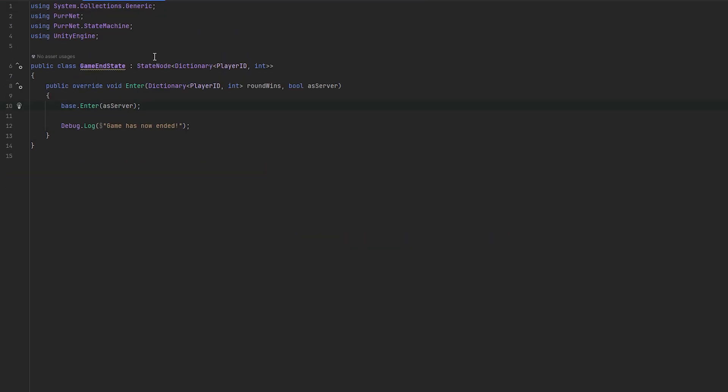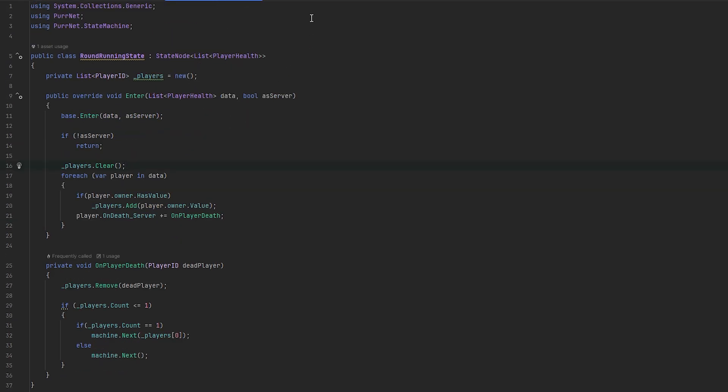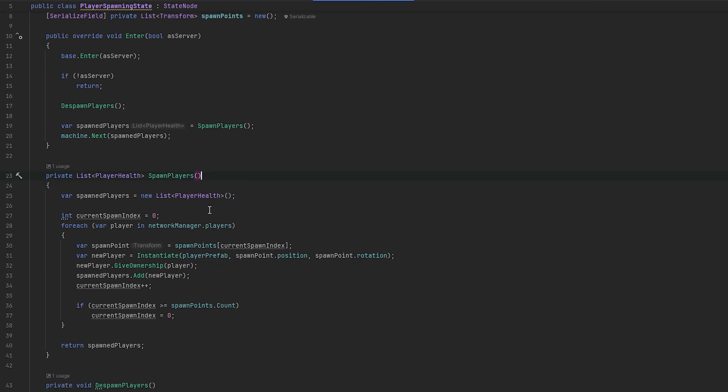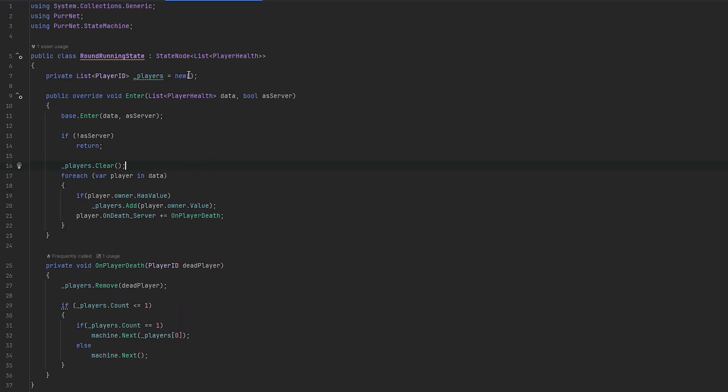The only thing now is to declare who has won. But let me first explain what it is we were actually doing here because it might be a little confusing. Essentially the player is being despawned when they are dead, which means we can't just easily get their owner because the object is null - it doesn't exist. So what I'm doing instead is when spawning them in the player spawning state, I send through everything we did before. But in the round running state when we receive them, we now keep track of all the player IDs. When they die, they announce what player ID died - not the player object, but the player ID. That's all we need to cross-reference.